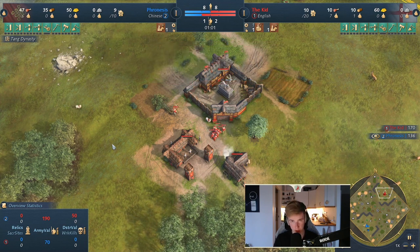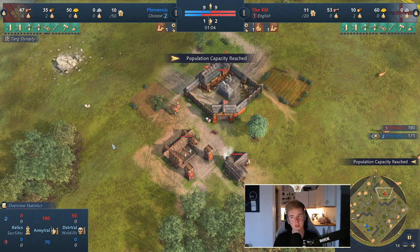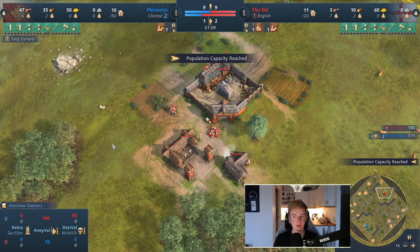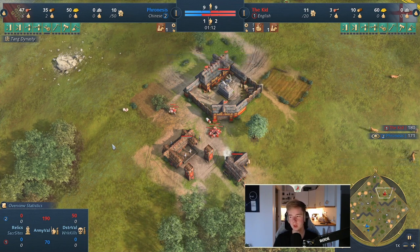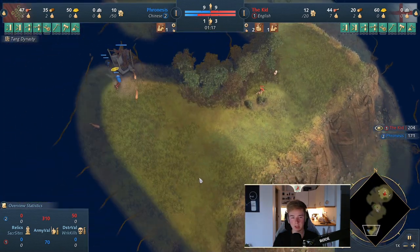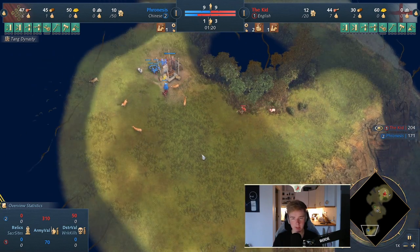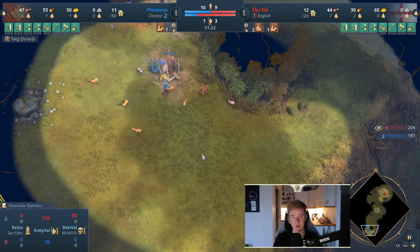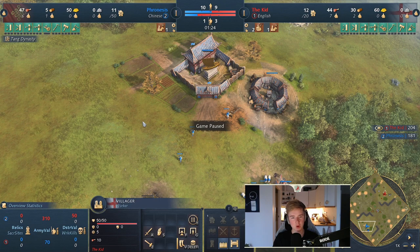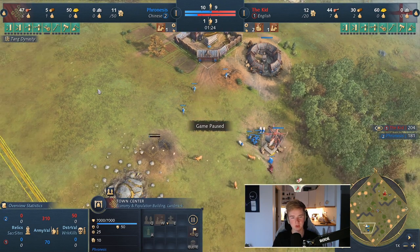If you apply pressure to your opponent's economy, you can gain a lot of value, but sometimes you can also overdo that. So if you go for three man-at-arms in this situation, maybe that third man-at-arms is actually not really going to be doing anything. You also want to be scouting immediately when you want to play aggressively — where your opponent's eco is, so you can hit that eco. If all of their resources are within TC fire range, for example on Marshlands where most resources spawn under the TC, going for an early melee rush won't really work. If you go for man-at-arms and they have to close in on the TC fire, it doesn't work. So don't do that.